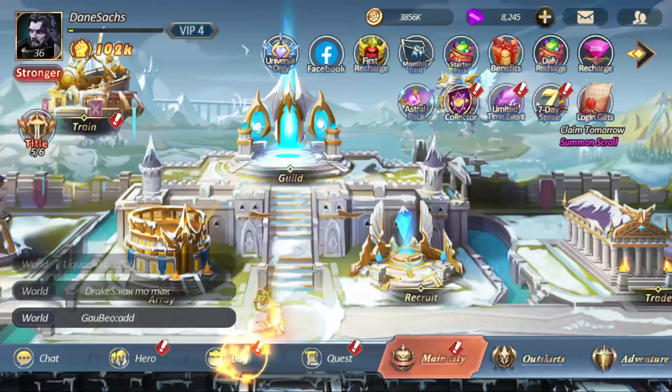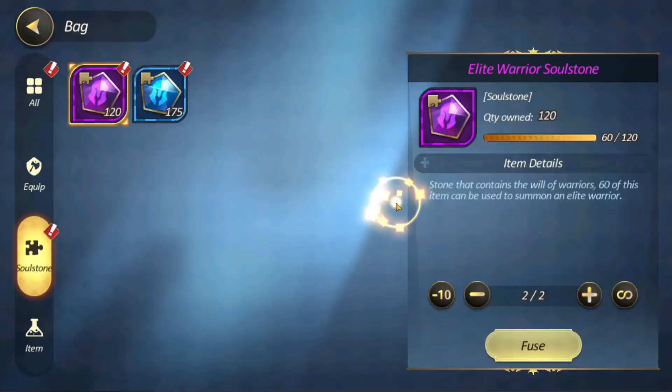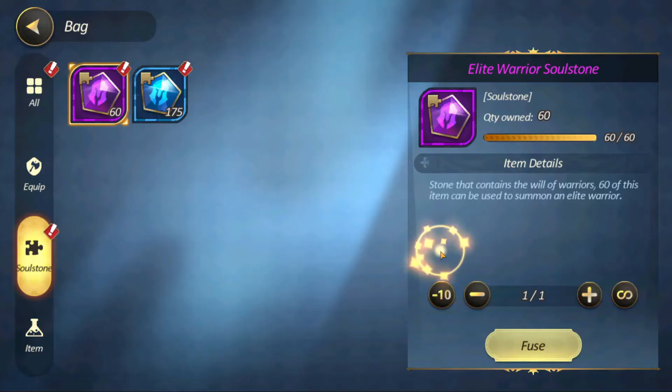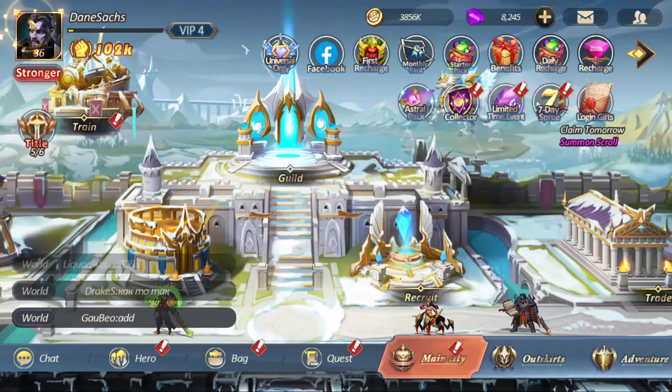Where are our elite units? Here we go. Nothing crazy out of that one, nothing crazy out of that one, nothing crazy out of that one — but we did get one mythical out of the elite summons, so that is a win.